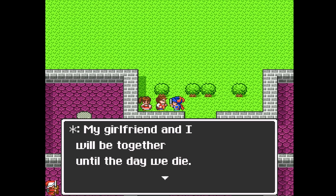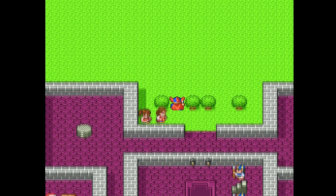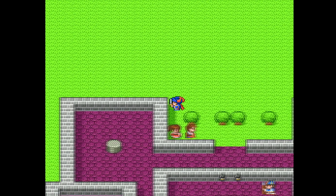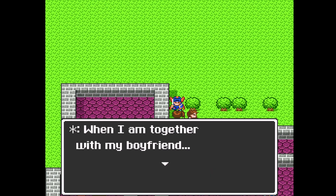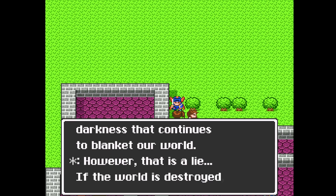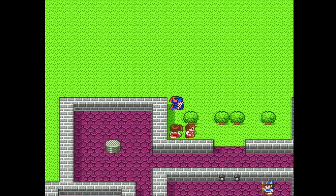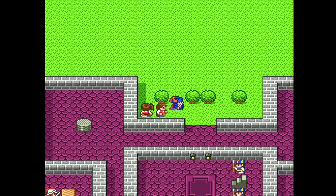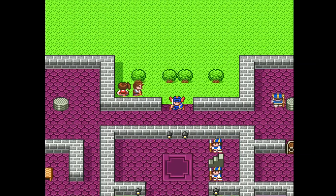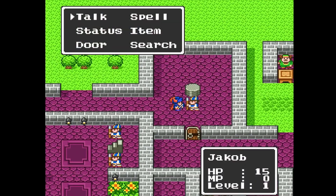My girlfriend and I will be together until the day we die. But will the day come that my feelings will be shattered by demons? Eh, it's more likely than you think. When I am together with my boyfriend, I forget about the darkness that continues to blanket our world. However, that is a lie — the world is destroyed. An interesting point I've noticed: this translation doesn't use the Elizabethan script that all the other versions of this game use.